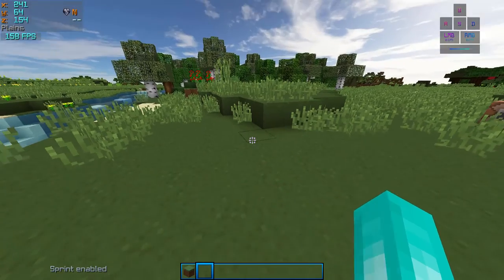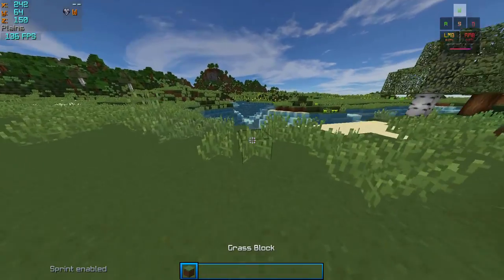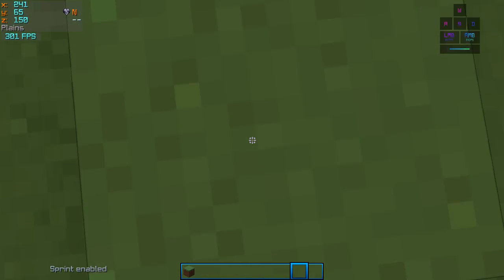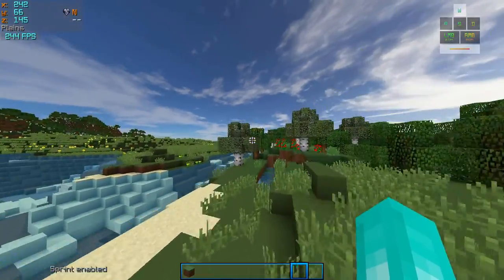If you want to download this pack, the link will be in the description. The first thing I want to go over, just like the last pack, is that I changed a lot of environmental textures. The grass block has reduced contrast, just like the other pack — it looks better and it's darker too. Pretty much the exact same stuff from the last video.